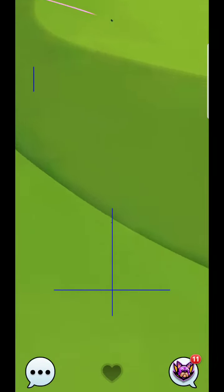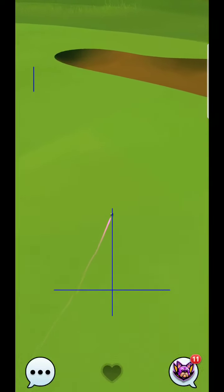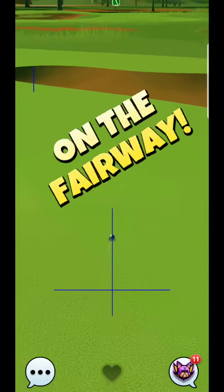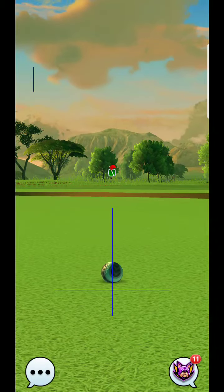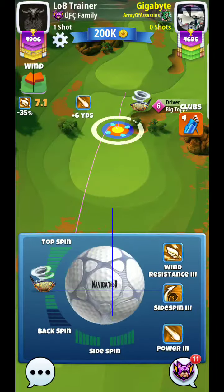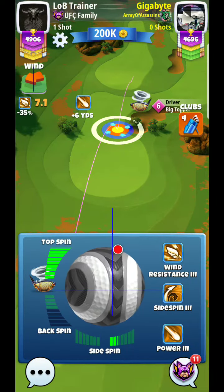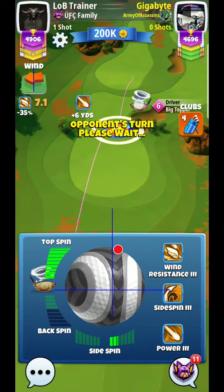Sure enough, there you can see it lands very centered in the fairway, and we get it shooting up towards the bunker here. But it should stop before the bunker. Keep in mind that's the lowest possible wind we could have, so with that amount of spin it should never be able to roll through into the farther bunker.